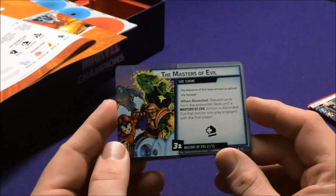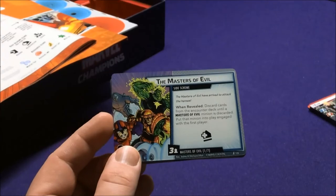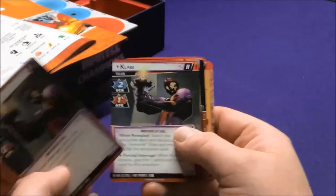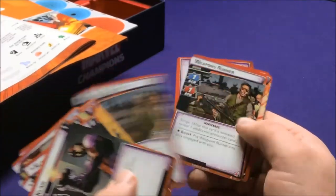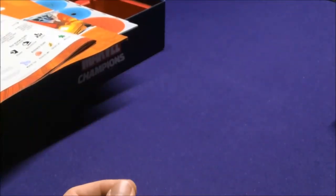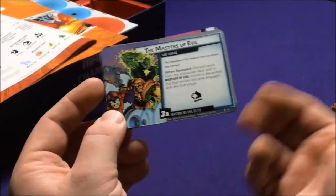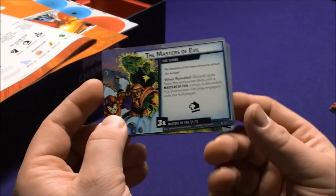What's actually kind of cool about this scheme and the concept of this game is that right now these are the only Master of Evil minions. They could release a second, third, or more sets that also have Masters of Evil. Then when you play these characters and draw that modular scheme, those new minions will also show up and attack — which makes mixing sets really exciting.